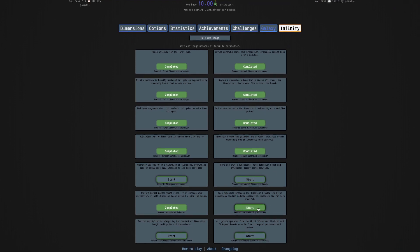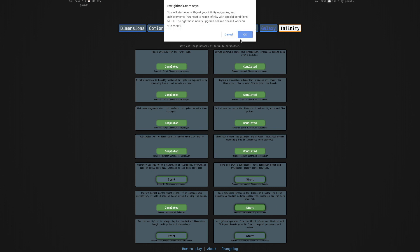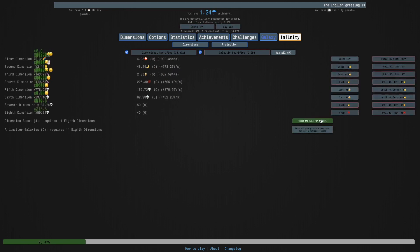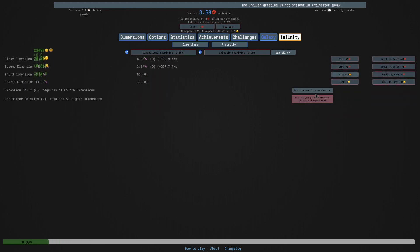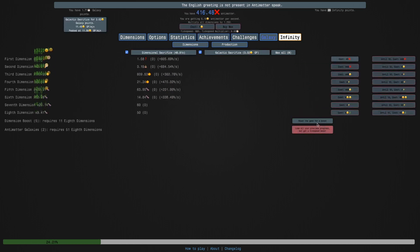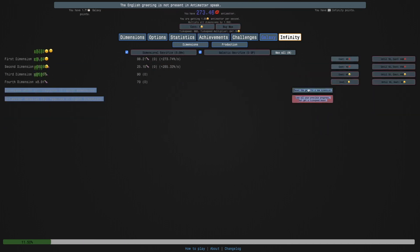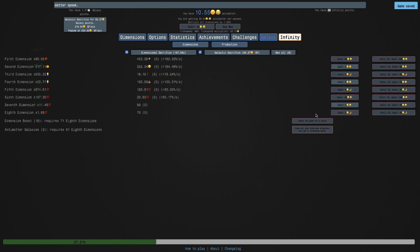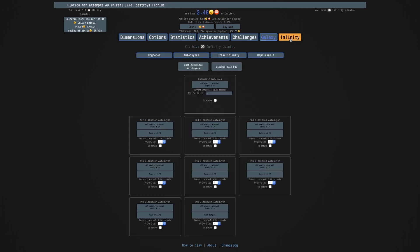That gets me this achievement. Dimensional sacrifices are a lot stronger - I barely even use them anymore. This next challenge is interesting: each dimension produces a dimension tube below it, but galaxies are far more powerful - that's the part that's going to interest me. I can see a galaxy here, but I'm already struggling to get galaxies. This could be an even worse Challenge 10, and even with the galaxy buff, this is not enough.